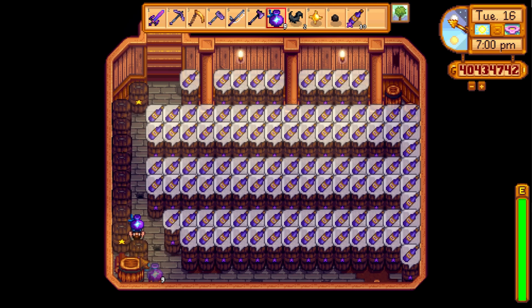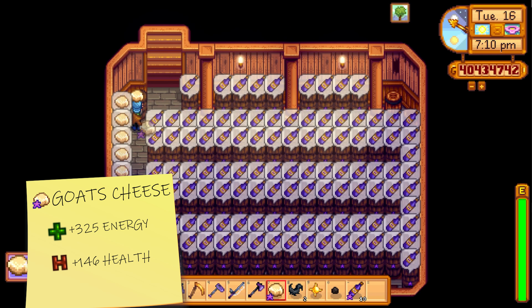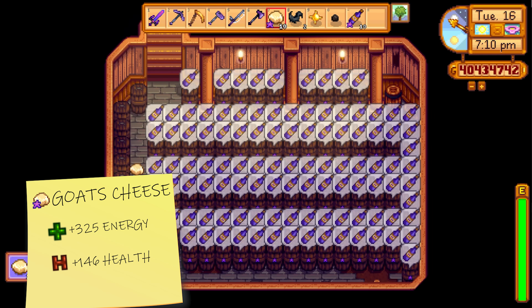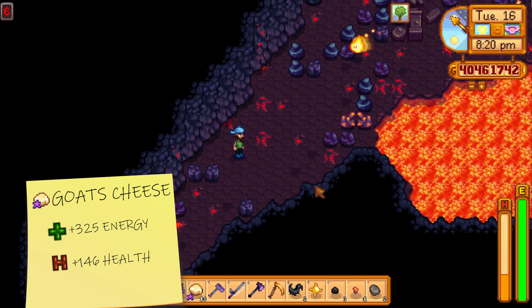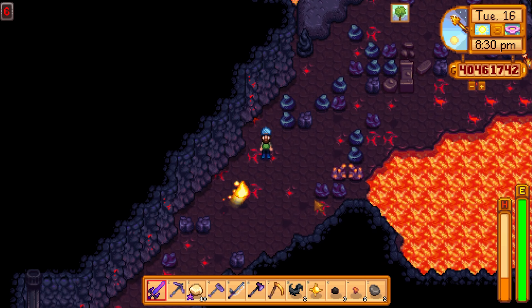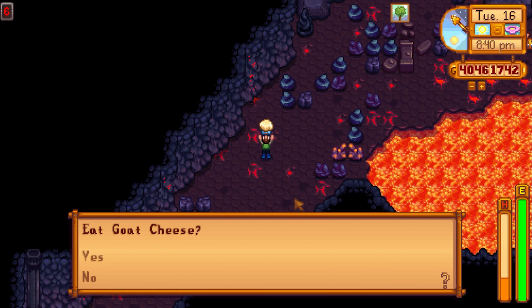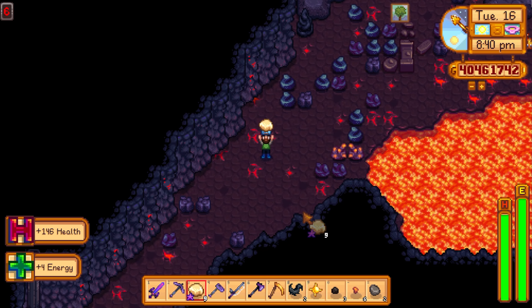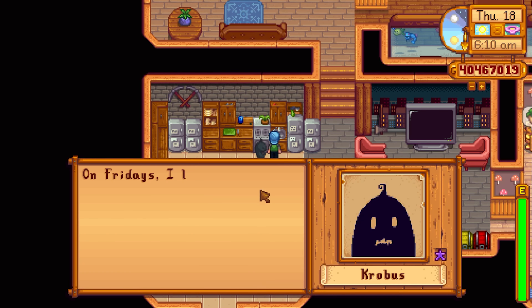The second best energy food in the game is the iridium star goat cheese. It isn't just great for energy — it's also magnificent for health. It gives plus 325 energy and plus 146 health, which is actually really nice. So if you don't have the luxury of making fruit salads and you have lots of goats on the farm, turn their milk into cheese, put it in the cellar, and you will be good to go.